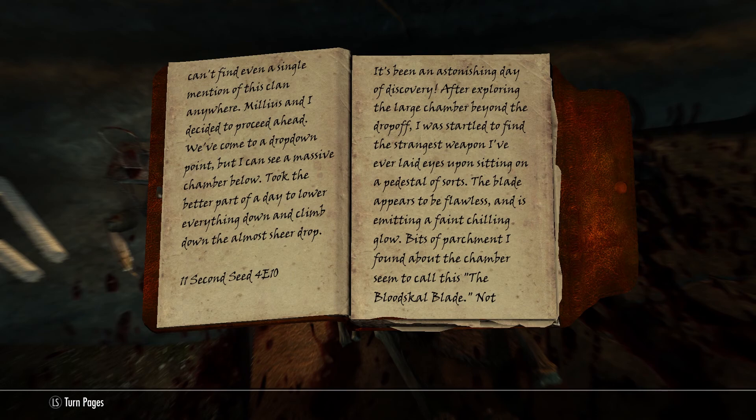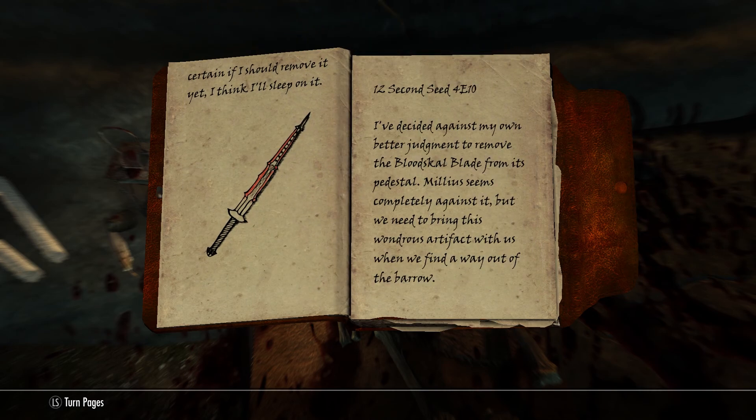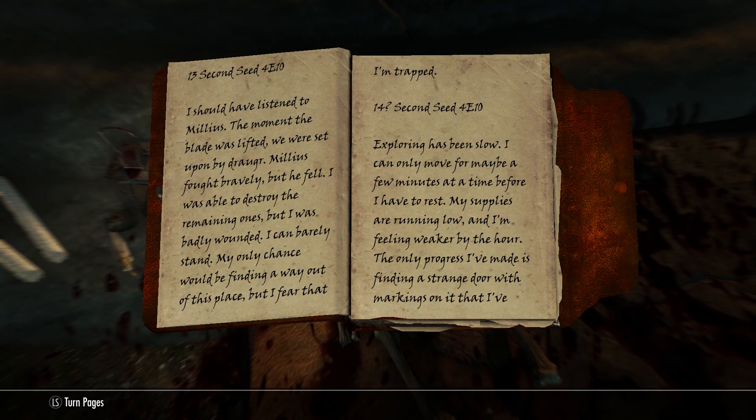It's been a few days and I can't find even a single mention of this clan anywhere. Milius and I decided to proceed ahead. We've come to a drop-down point where I can see a massive chamber below — it took the better part of a day to lower everything down and climb down the almost sheer drop. It's been an astonishing day of discovery. After exploring the large chamber beyond the drop-off, I was startled to find the strangest weapon I've ever laid eyes upon. Sitting on a pedestal of sorts, the blade appears to be flawless and is emitting a faint chilling glow. Bits of parchment I found about the chamber seem to call this the Blood Skull Blade. I decide against my own better judgment to remove the Blood Skull Blade from its pedestal — Milius seems completely against it — but we need to bring this wondrous artifact with us when we find a way out of the barrow.